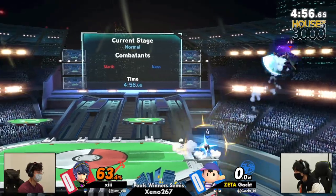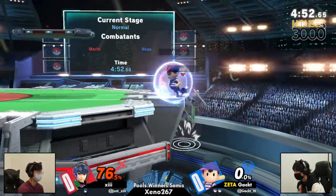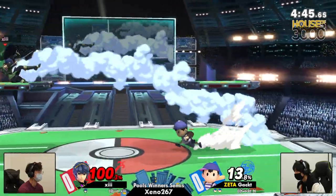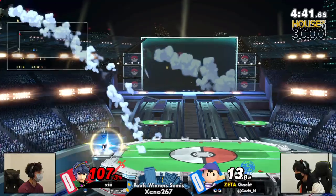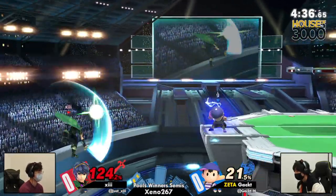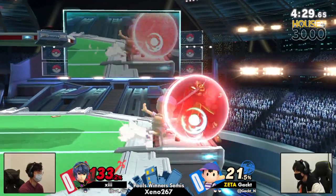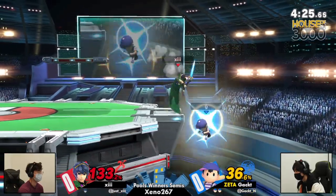You get some good up air ladders, and now the PK Thunder once again using the tail right there to make sure that 13 gets hit by it. We're going to see how 13 deals with the ledge — gets hit with another magnet. 13 really hasn't been able to get much value out of the ledge in the same way that Gact has. That time using the forward air to get through the PK Thunder, but right back into the blender with that dash attack. You have to know you can't roll there.